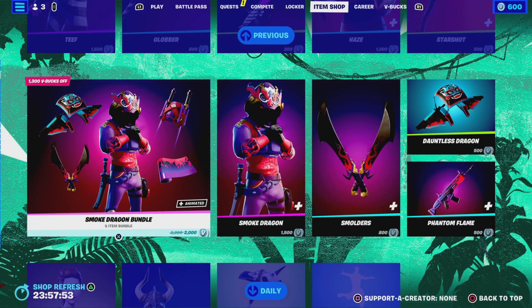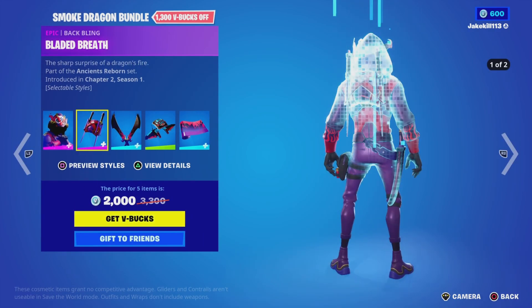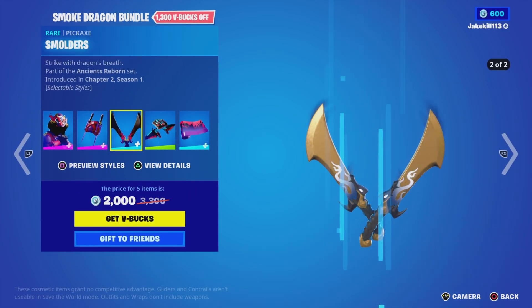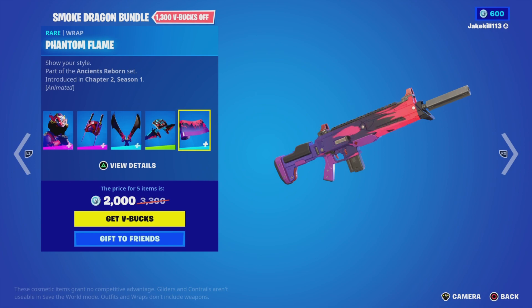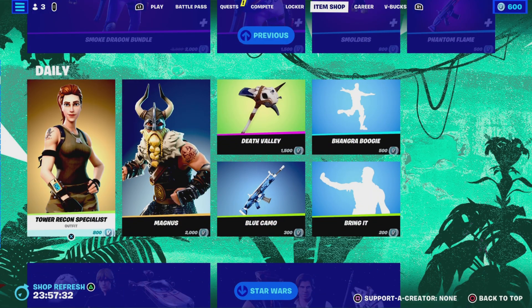We've got the Smoke Dragon bundle — Smoke Dragon with style Blue, with the bat bling Bladed Breath in style Blue. We've got Smolders in style Blue, the Dog Dragon glider, and the Pantham Flame wrap.